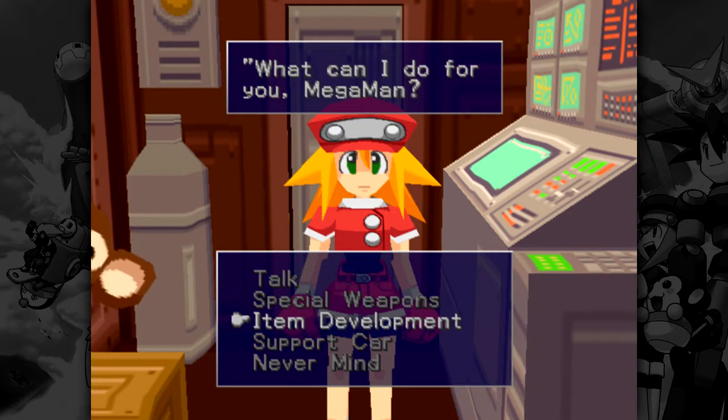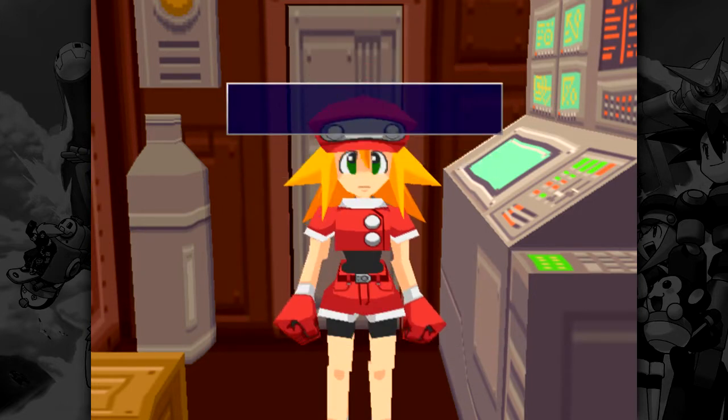Anyway, before we proceed to the final boss, I'll use this episode to wrap up everything we didn't have yet to do in this game. There are not many activities to do, so I'll clear this out so we can finish the game in episodes 17 and 18. Let's go to item development and make some new items that will help us out.